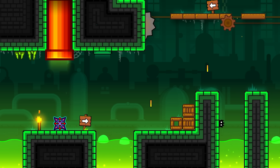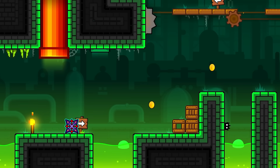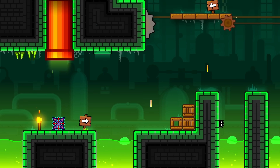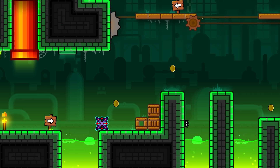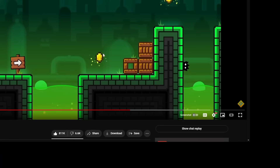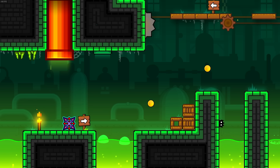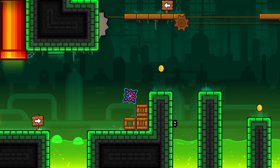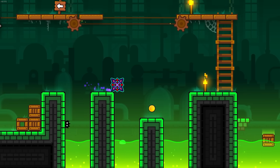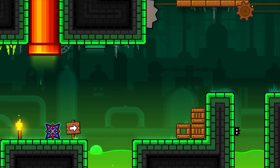The Sewers is also a level that has been previewed on RobTop's channel a very, very long time ago, and we can actually spot the differences between the Sewers in the beta version of 2.2 compared to the final version we have right now. You can see that in the first part, the coins were pixel art coins — pixelated coins. However, now they are non-pixelated, and I honestly like these ones just a tiny bit more. A lot of these art styles and objects have been changed.